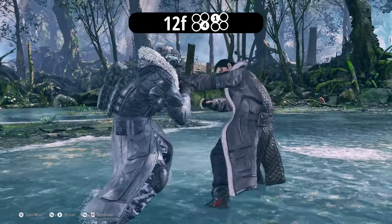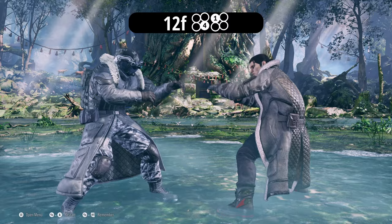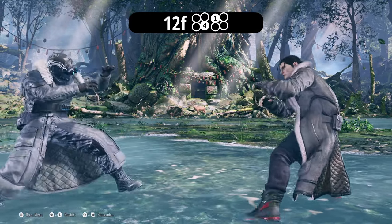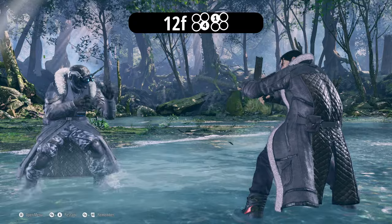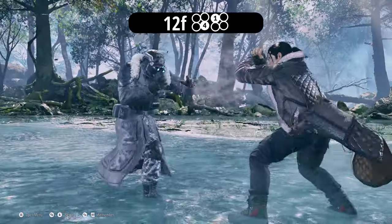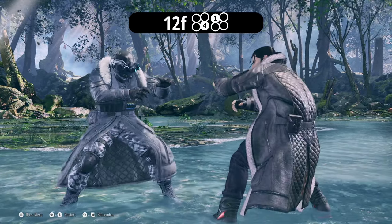You can also sidestep if you think they're going to go for a linear attack. Since you're only minus 4 on block, if the second hit connects or they block it, you can sidestep and kind of go for a punish of some sort. You kind of have to sidewalk, but you get the point.